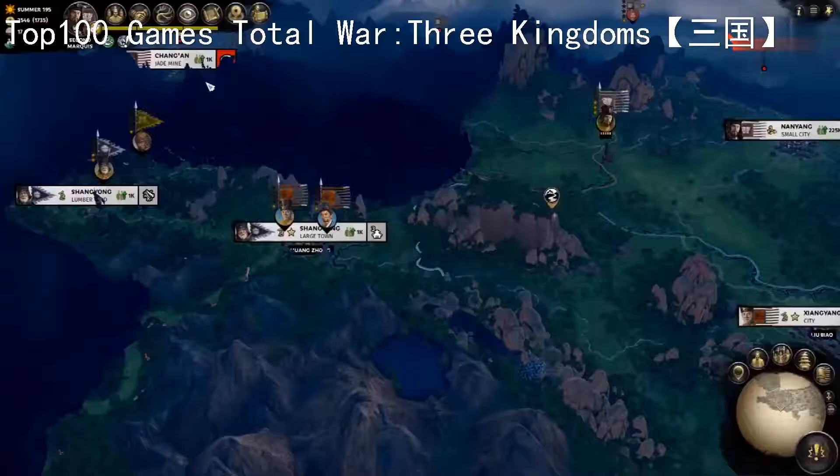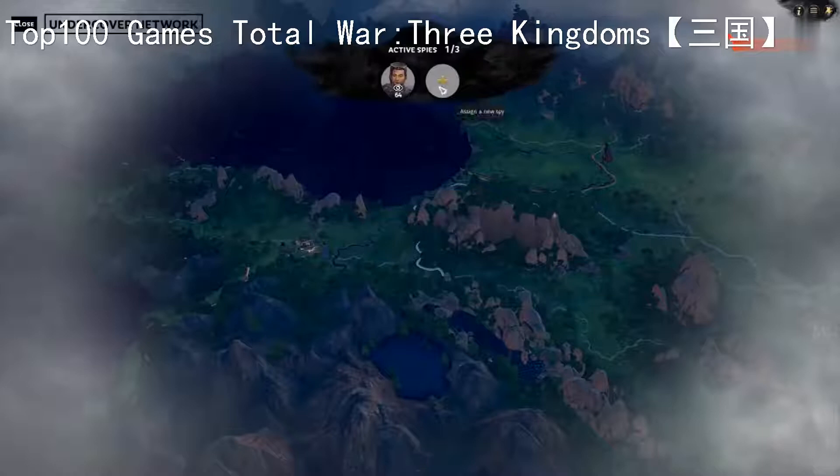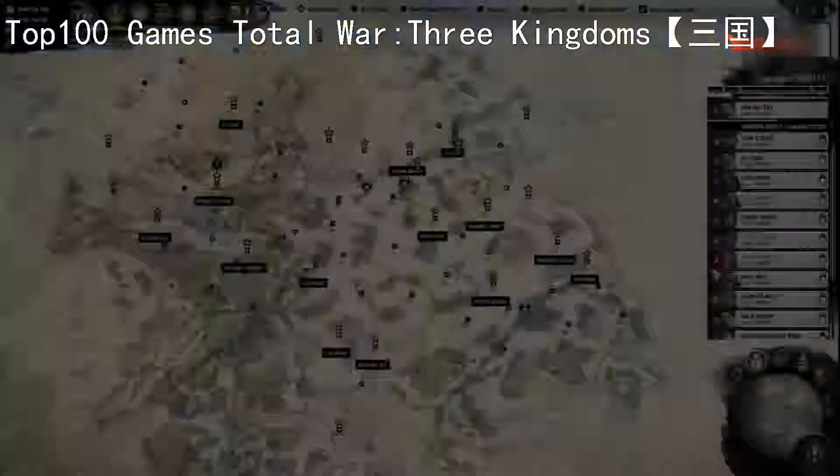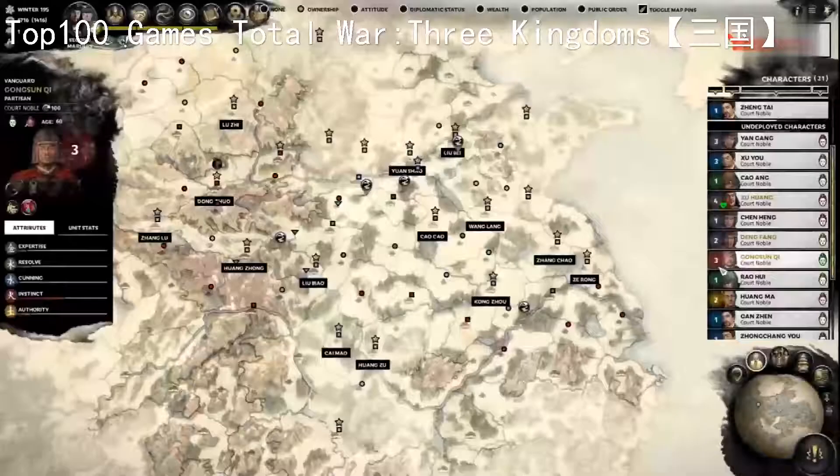Clever utilization of spies can help me stay ten steps ahead in my quest to unite China and mitigate the chances of an ally double-crossing me due to an incoming expansionist faction leader. Don't forget to cast an ever-vigilant eye over your own character pool, because rival factions can and will install their own spies into your recruitment pool. In fact, I have my own fair share of concerns over this Dong Zhuo alumnus.